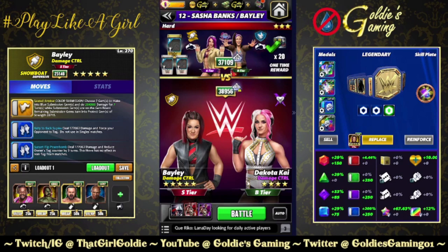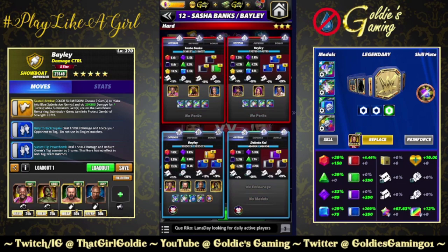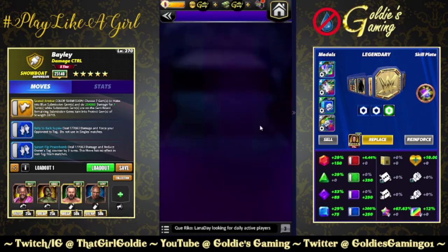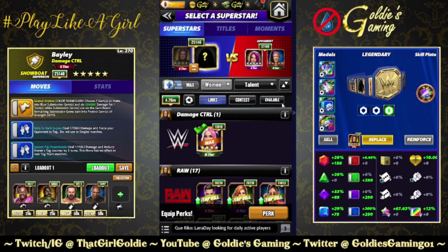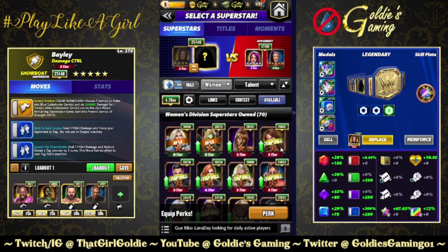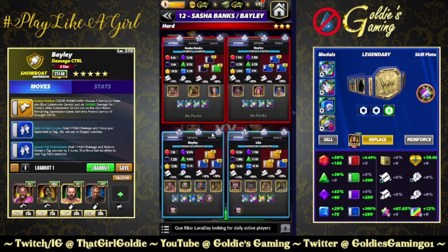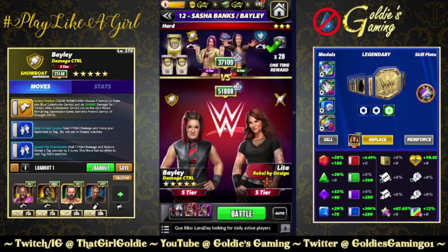Of course you could also do Dakota, and then you wouldn't have to worry about an MP trader on Bailey - you could just go right ahead with the blue moves. But my Dakota is not entirely leveled up, so not the best representation. We're going to do a little bit of gameplay here. See what it looks like with Lita. This is the only female tag match on the road that is open. Thankfully Sasha is a showboat with 2.1 million health, so we can do a little bit here.